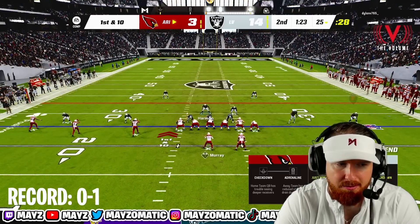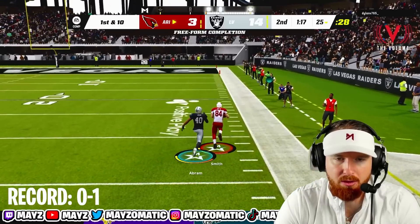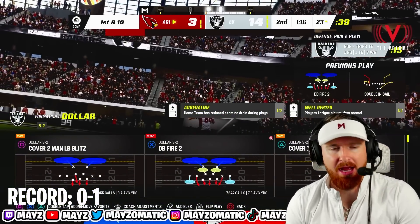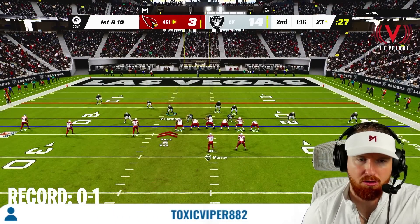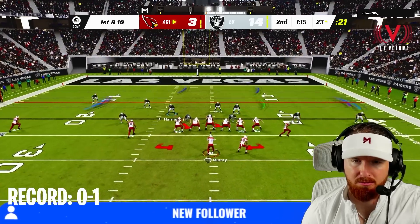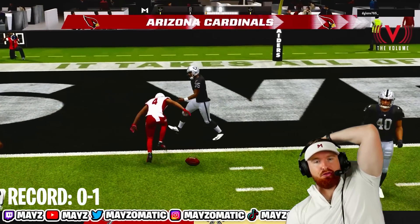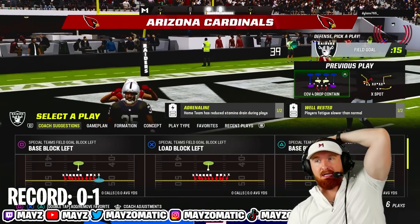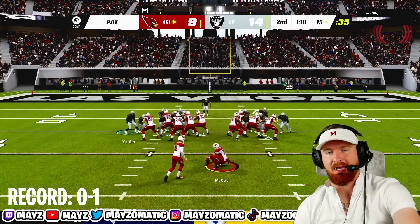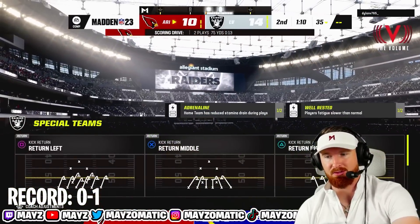Jonathan Abram led us all down on that last play — gave up about a 40-yard corner route. Thank you Jonathan, the entire city of Las Vegas thanks you. There's something coming on the backside — post post post! Number 35 might need to be cut. Jack Tatum is a liability in coverage, sitting in an inside quarter with the post coming right to him. Jack Tatum, you're supposed to take heads off — that's why we hired you.